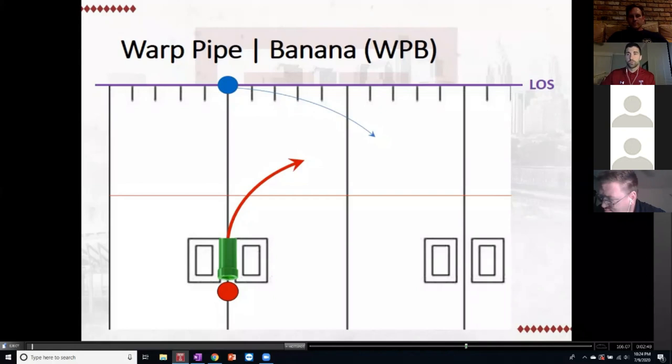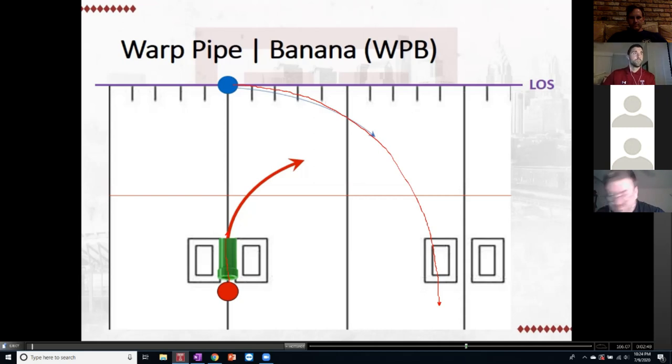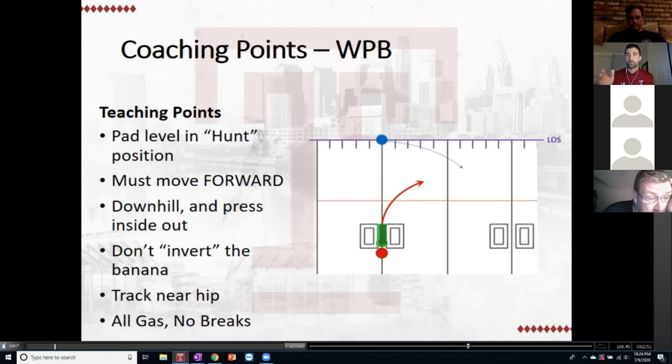Now the Warp Pipe Banana drill. We don't use any cones. Between the numbers is our warp pipe as we set it up on the field — that's where you get your J path. We tell the ball carriers to pretend they're running a toss and turn it up before it gets ten yards outside of us, so they're not running to infinity and screwing up the drill. Coaching points: same hunt position pad level. Got to move forward first — a common mistake is guys wanting to swing outside first. You've got to press downhill. Hence the warp pipe: you have to enter it first. Don't invert the banana.